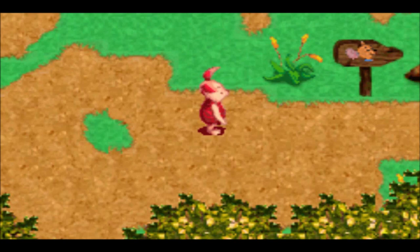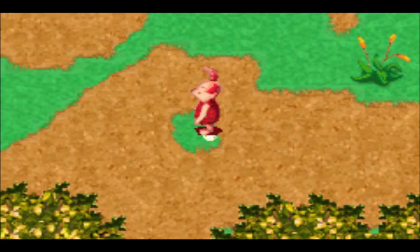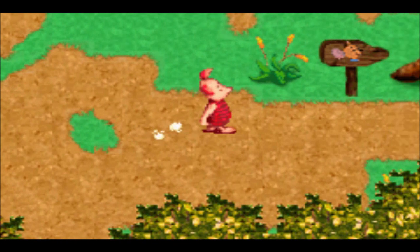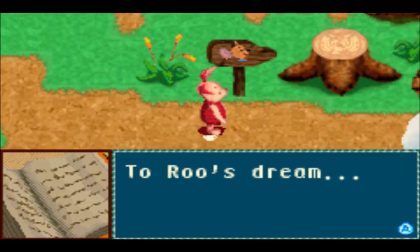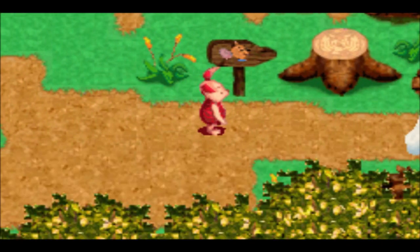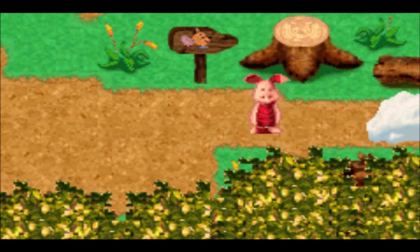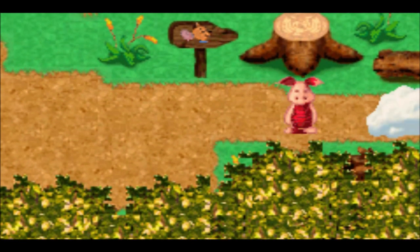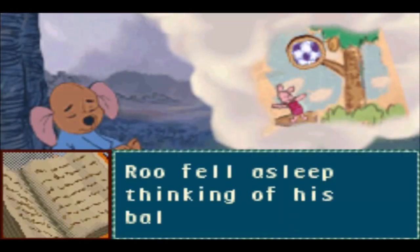Last time we completed Pooh's Dream, which is by far the shortest version of that particular dream, mainly because it's the first level. Today we're going to be heading into the second dream in the game, which appears to be Roo's dream, and something tells me the theme is going to remain the same as the console version.